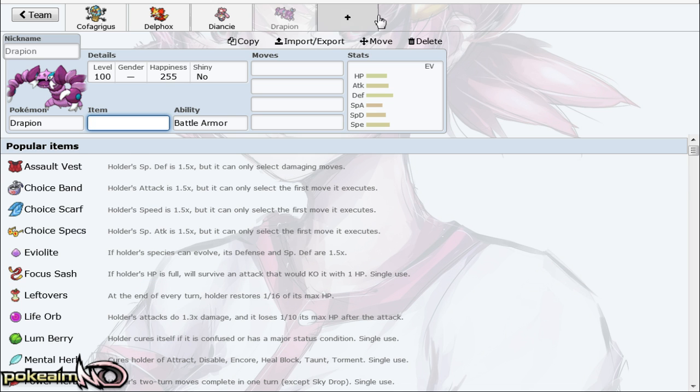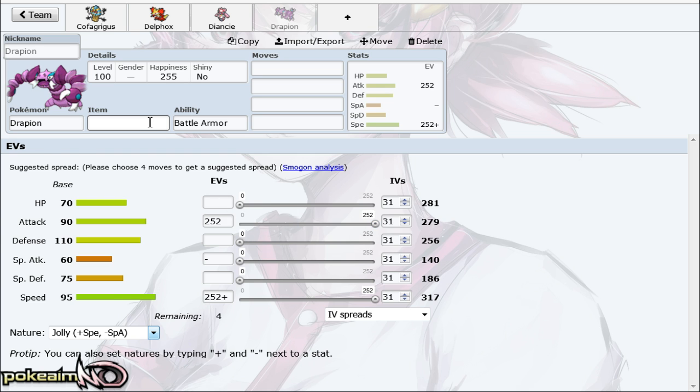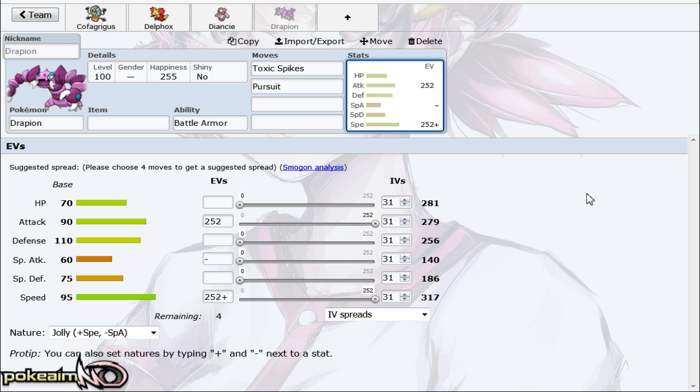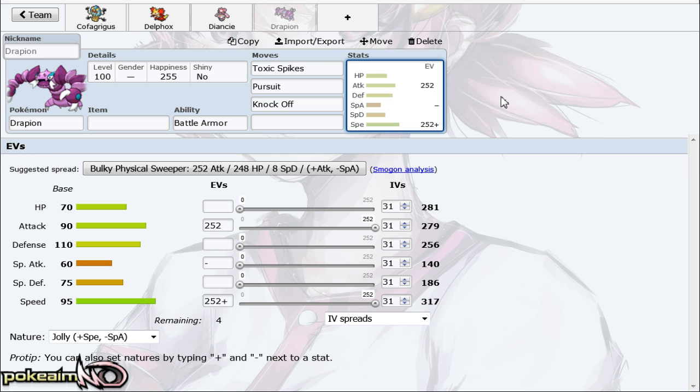Next Pokémon is Drapion. It has a really interesting speed stat of 317, allowing it to outspeed Pokémon like Medicham in the tier. It has access to Swords Dance, is a poison type and grounded, so it can absorb toxic spikes but also set them up. Pursuit is a really cool option — it can pursue-trap Delphox locked into Psychic. Being part dark type it's not taking any damage from that. And it has one of the best moves in the game in Knock Off.